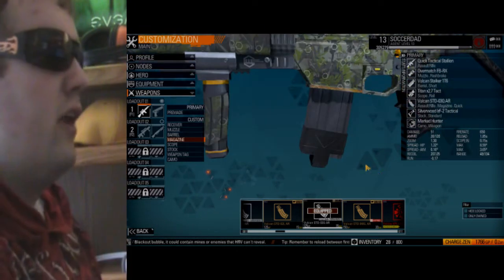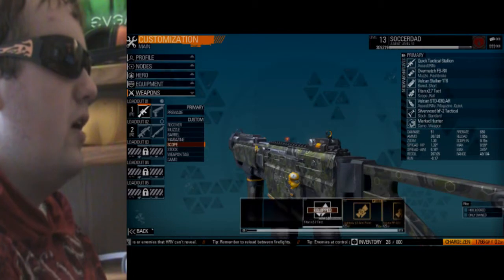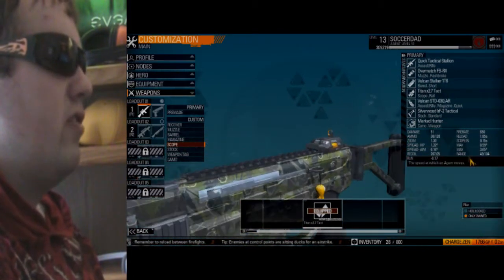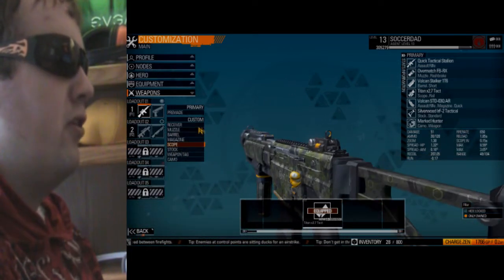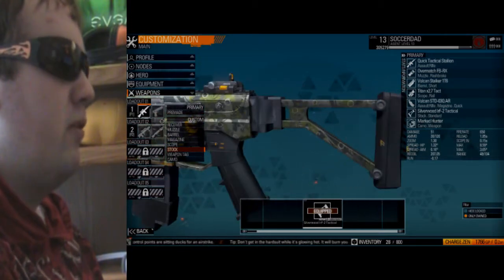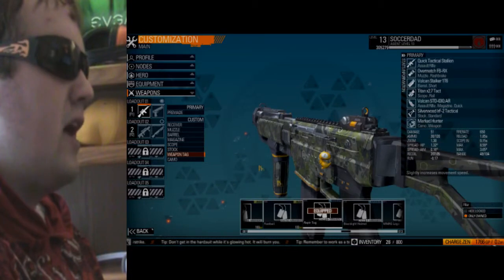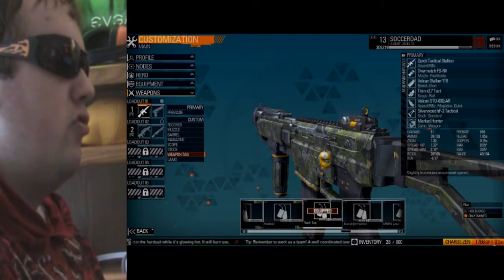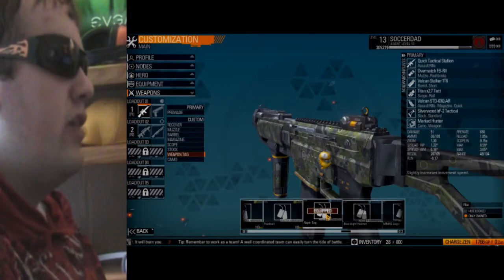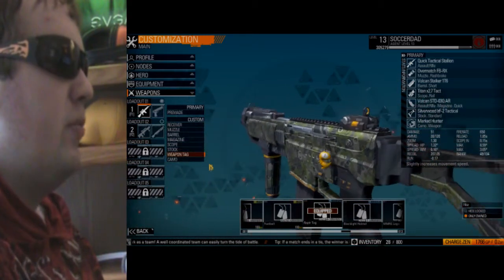For the scope, I just use pretty much iron sights, as you can see here. Nothing really fancy on this because this is just, like I said, a close range, up close and personal setup. I have a default stock on this just because I haven't saved up enough points yet. For a weapon tag, I use the raptor tag, because this provides a movement speed upgrade, which I think is really useful — I just like being able to jump around, since helping your agility will really just help you in a firefight.